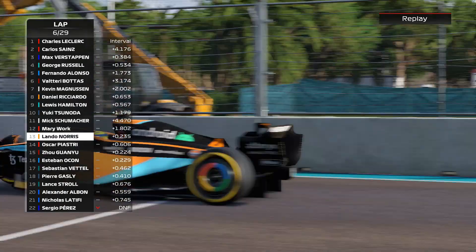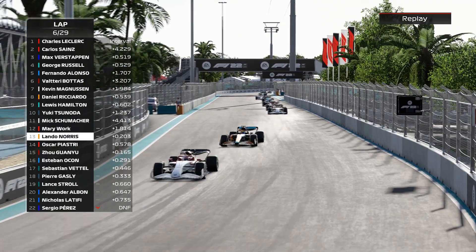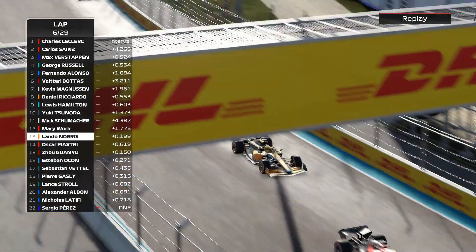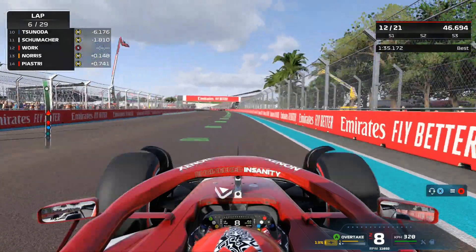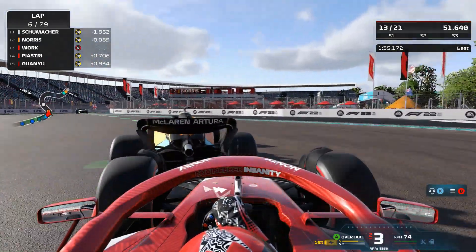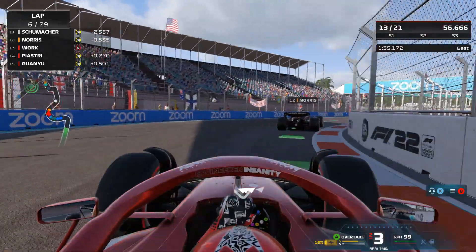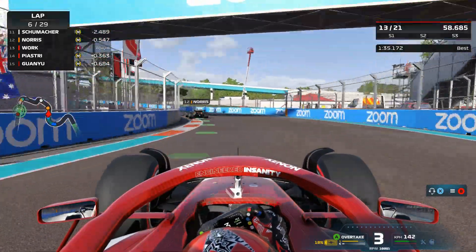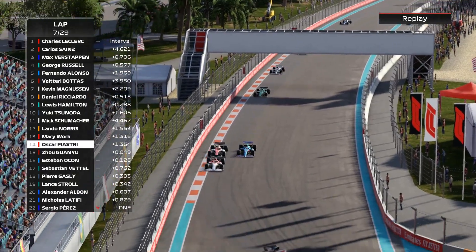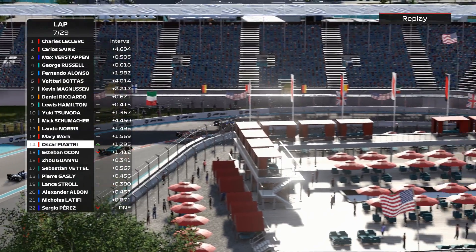Norris is right on our gearbox with DRS. He's going to look down the inside into turn 12 and gets the move done — we nearly crashed into his rear end there. AI straight line speed again. I was not comfortable going into that corner either. Ocon is looking at Zhou and Piastri — he's going to try to go down the inside of both of them in one go. A mega potential overtake from the Frenchman, but he can't quite make it a two-for-one.